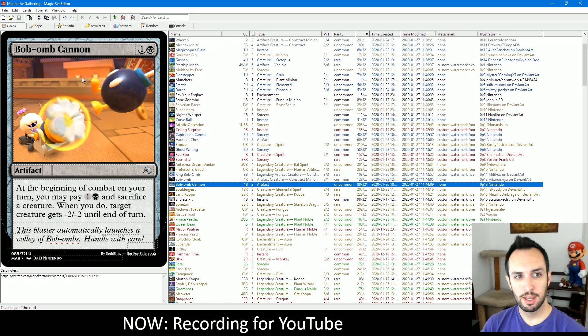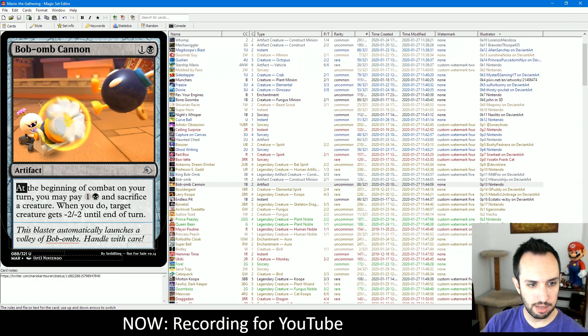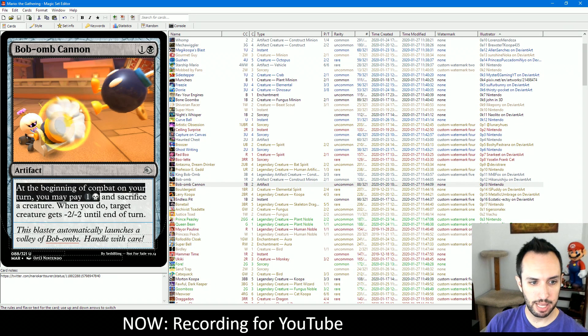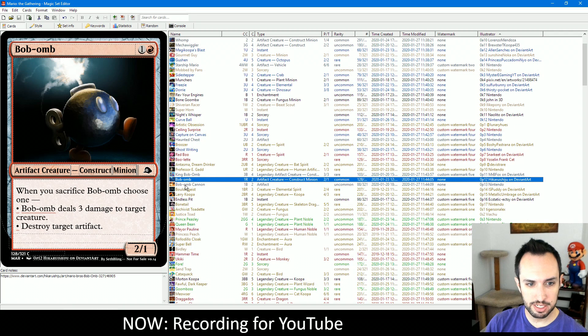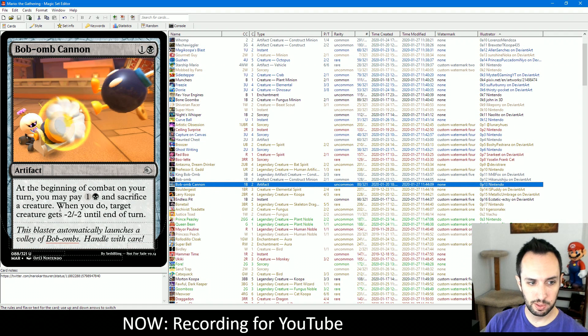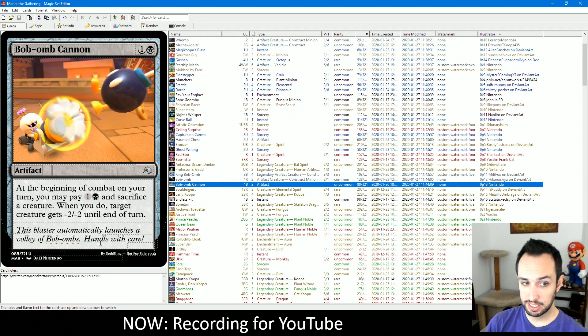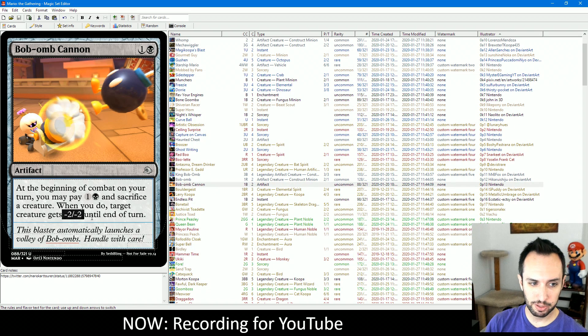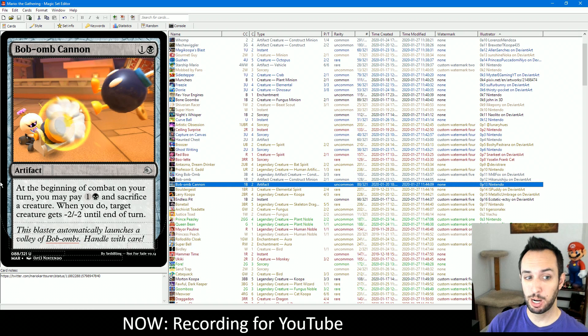Bob-omb Cannon is a card that enables sacrifice effects in a really nice way — you load a creature into the cannon and fire it off. At the beginning of your combat on your turn, you may pay 1 and a black and sacrifice a creature. When you do, target creature gets minus 2, minus 2 until end of turn. If you load Bob-omb into Bob-omb Cannon, not only do you give a creature minus 2, minus 2, but you also get to cast that Abraid effect. If you load King Bob-omb, you get minus 2, minus 2 plus deal 3 damage to a player and draw 3 cards — a really powerful combination. Bob-omb Cannon is a great repeatable sacrifice outlet.